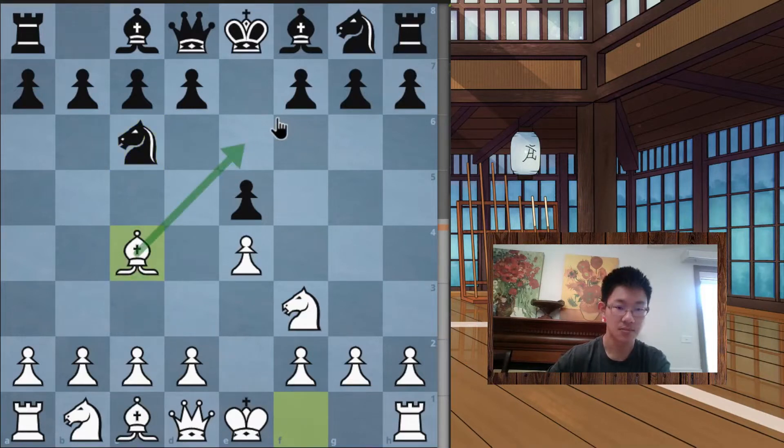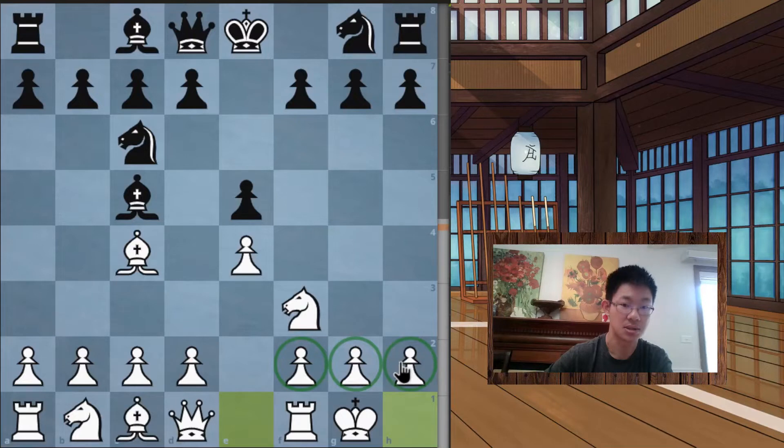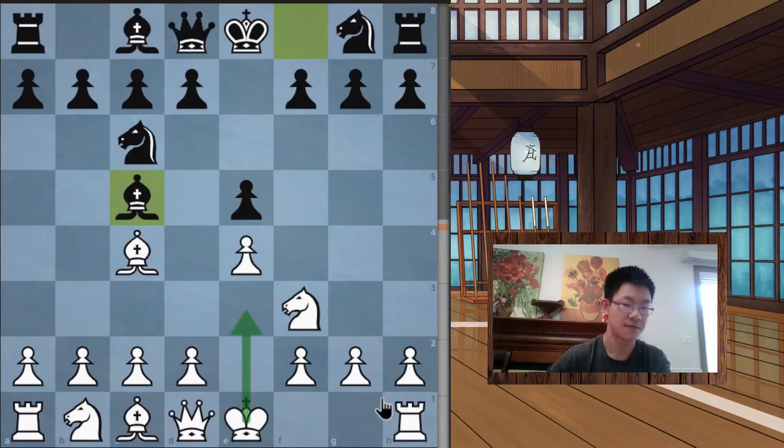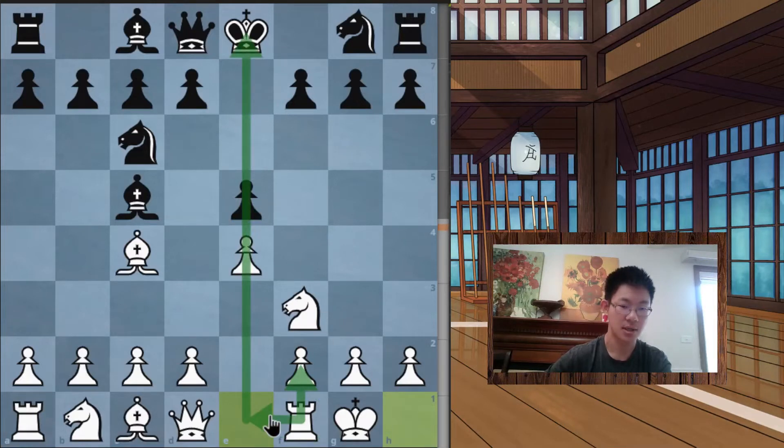White plays bishop c4, putting pressure on the king still in the middle of the board. After bishop c5, white castles — and castling is probably the most important aspect of king safety. What you're doing is using the pawns as a shield; they act like thorns in front of the king. Earlier the king was exposed with nothing in front of it, but after castling those pawns are acting as guardians, and the rook starts to protect key squares and activate along the e-file.